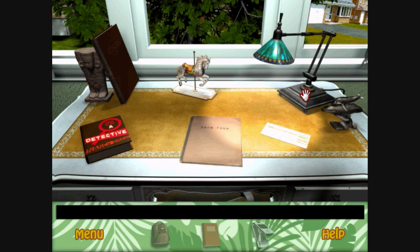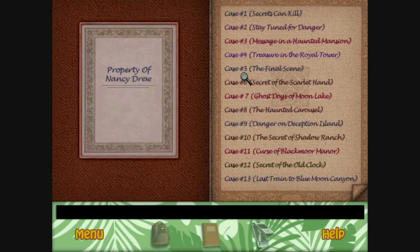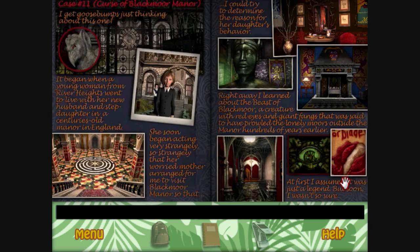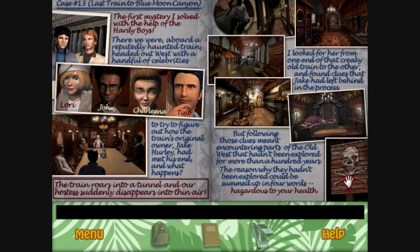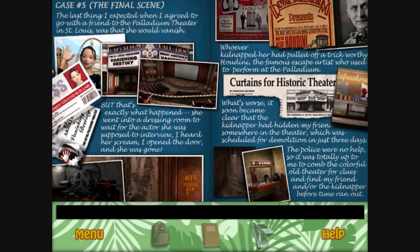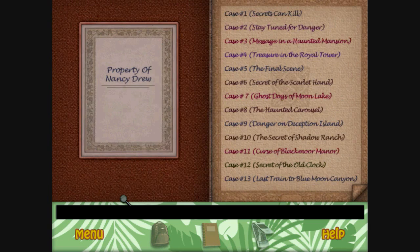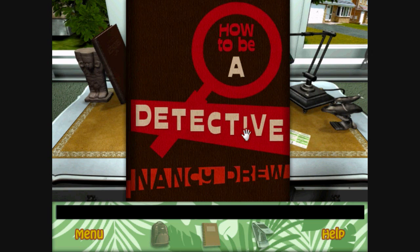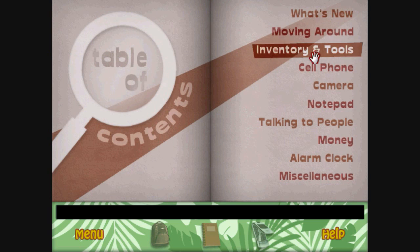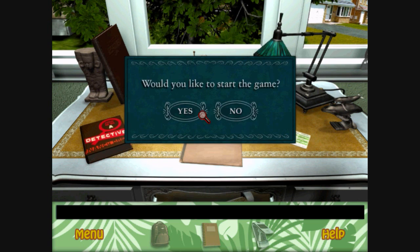So now you can play around with your desk, turn on the light, turn it off. Here's the case file, the dossier. You can read about all the previous games. Hey, it's just with the Hardy Boys. I remember those games. Those are some pretty cool games. How to Be a Detective lets you know how to play the game in case you didn't know how. Here's the case file. Current assignment: travel to Hawaii, spend three weeks working for Dr. Quigley Kim. Alright, so let's start the game.